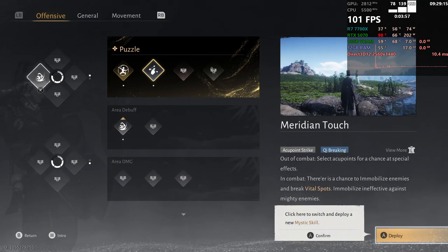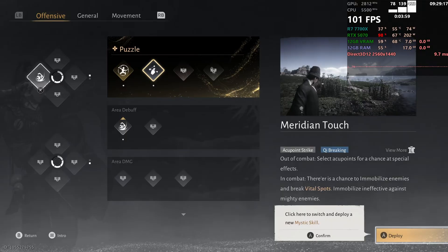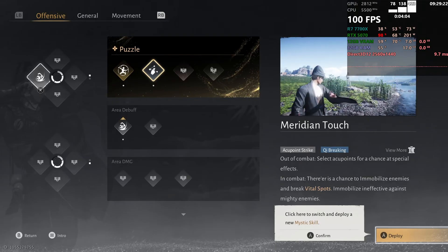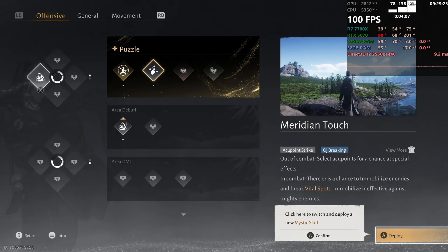Offensive options — click here to switch and deploy a new mystical skill.